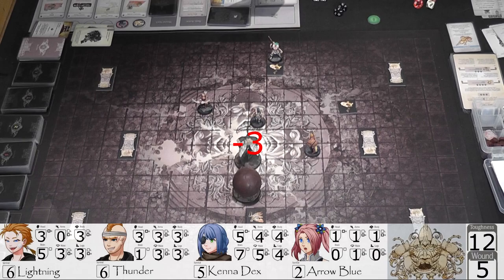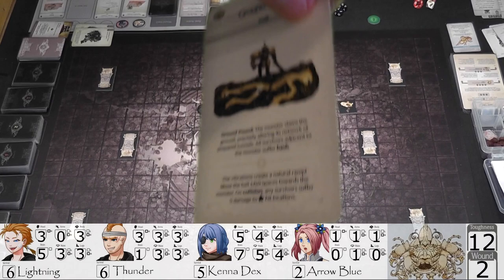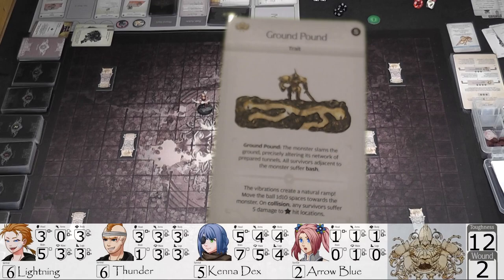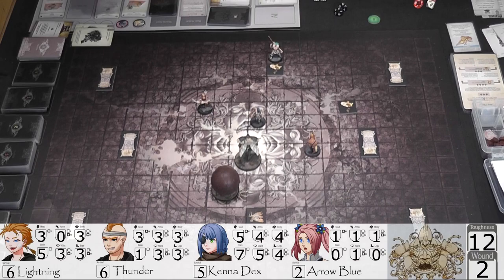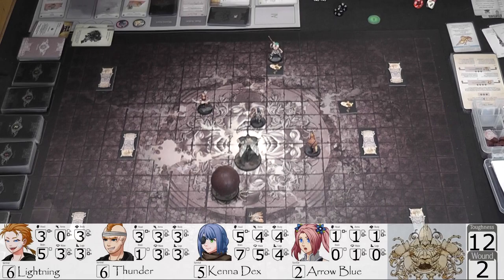Now he performs ground pound. The monster slams the ground — all survivors adjacent suffer bash, but no one is adjacent. The vibrations create a natural ramp — move the ball 1d10 spaces towards the monster. The ball is already right next to him, so it can't really move any further toward him. I rule that it just moves around him one space.